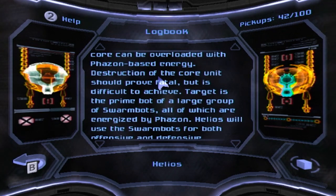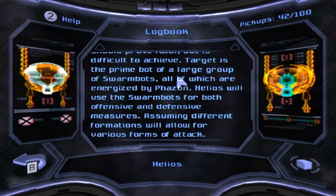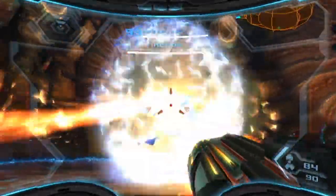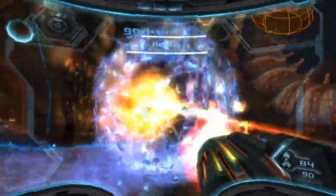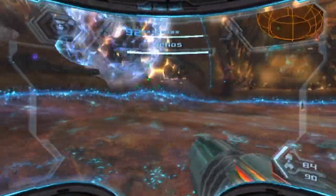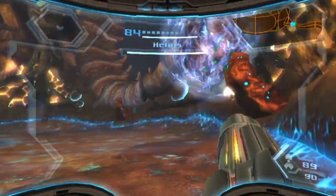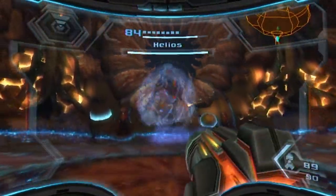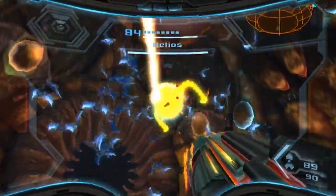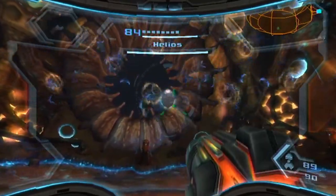The target is the prime bot of a large group of swarm bots, all energized by Phazon. Helios will use the swarm bots for both offensive and defensive measures — different formations allow for various forms of attack. Your main task is to whale on it, but you'll notice it's flashing yellow when hit, which means it's not actually taking armor damage. Yellow means you're successfully hitting but not doing real damage. You're destroying some kind of armor or shield until you start seeing red. Red is how you know you're doing proper damage. Just hit it with the beam as much as possible.